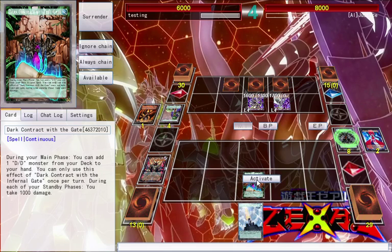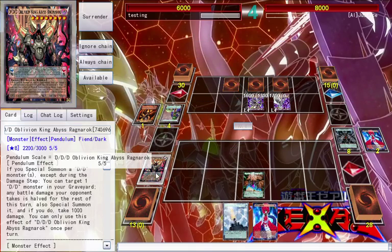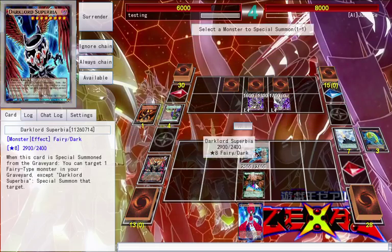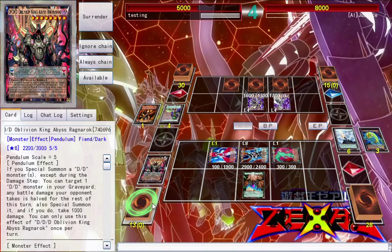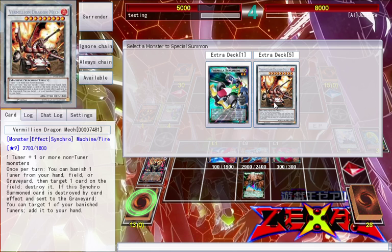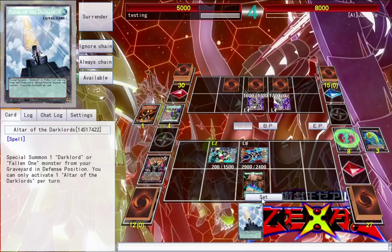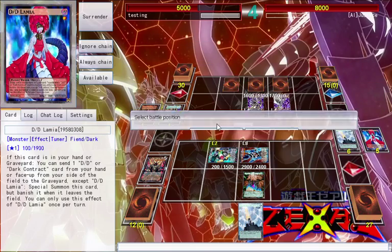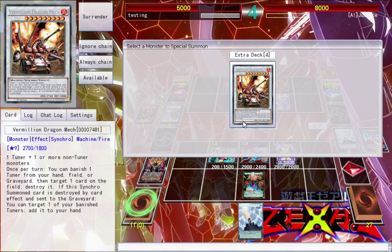This can be a pretty synchro-heavy deck if you wanted it to be, with Lymia. I messed that up — that was all my bad. Dark World Dealings is a really good card in this deck. I don't have a level 10, that kind of sucks, whatever. I need to start healing. I do have a level 9 — I can go for the level 9.